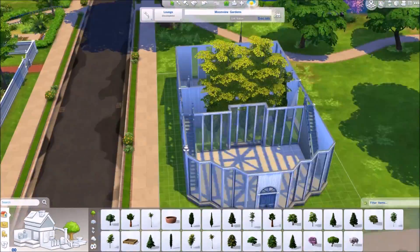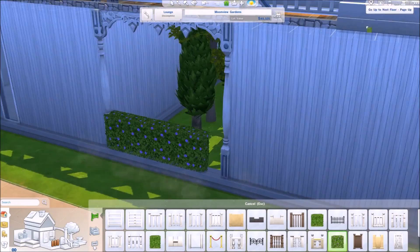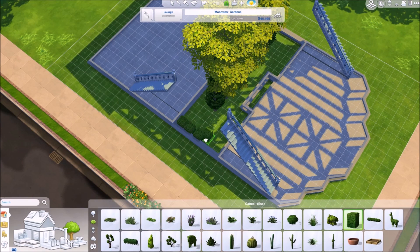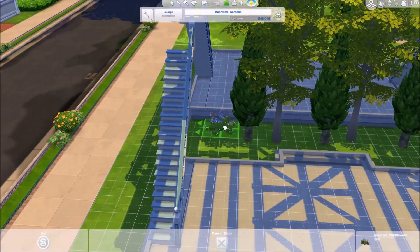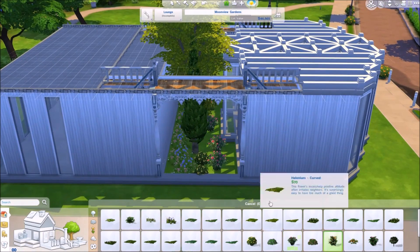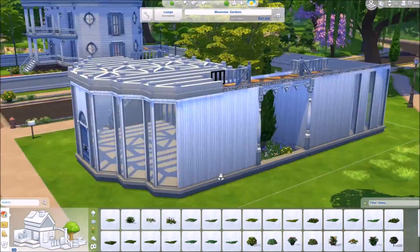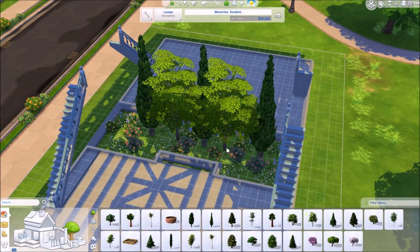I kind of wanted the trees to come up and around the top but decided I don't like that. I mess about with some hedging on the sides and go against that as well. I end up just going for some flowers and stuff at the back and some little bushes and shrubs. Then I put in some terrain paint to make it look a little more flowery — I thought it would be a nice thing to look out to when the wedding arch is placed.